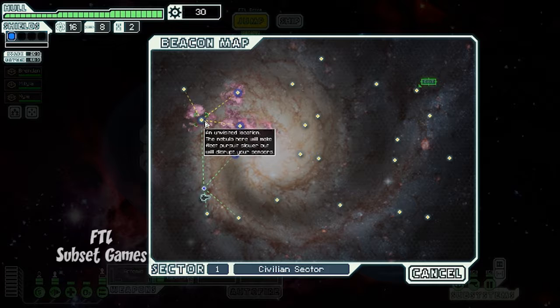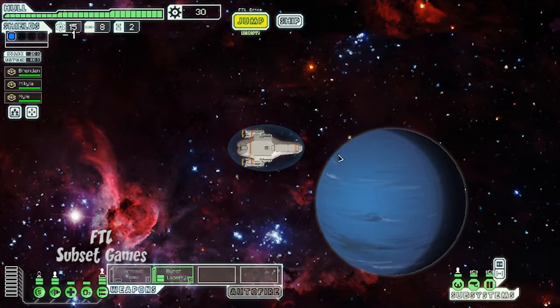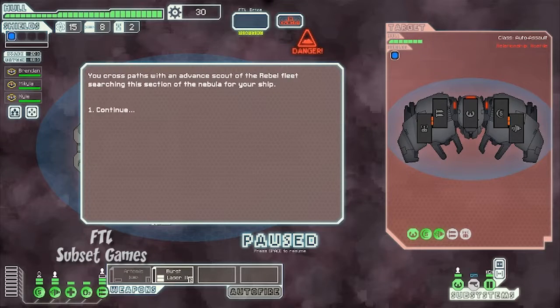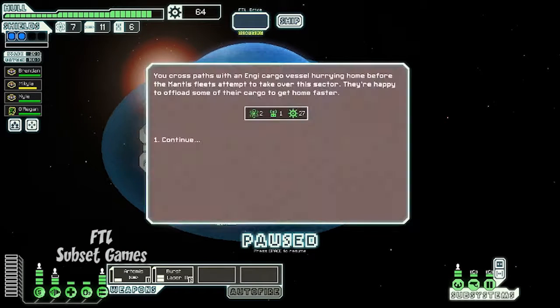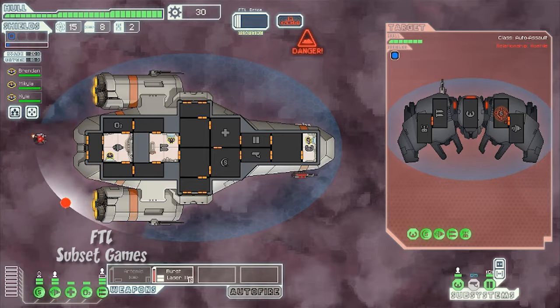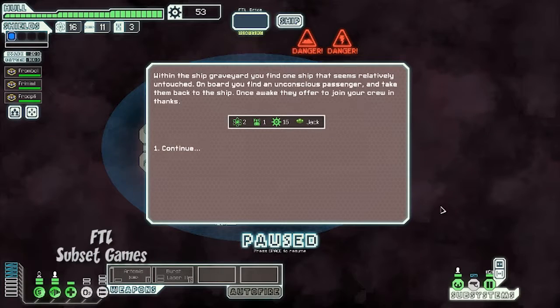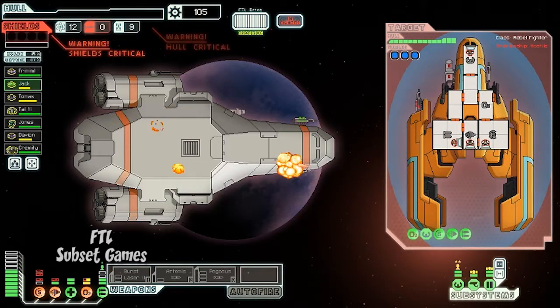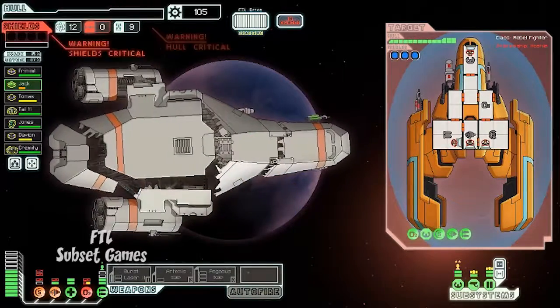FTL has amazing replayability. Every time you make that jump to another star, there's no way of telling what you will encounter. This randomized format can have you come across friendly Federation outposts that give you resources, automated rebel drones that attack your ship, or an opportunity to recruit someone or something new to aid you on your journeys. Any one of these encounters can turn disastrous for you and your crew, and if your hull integrity reaches zero, your ship is scrap and your adventure is over.